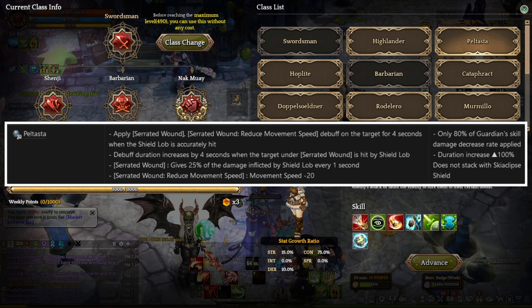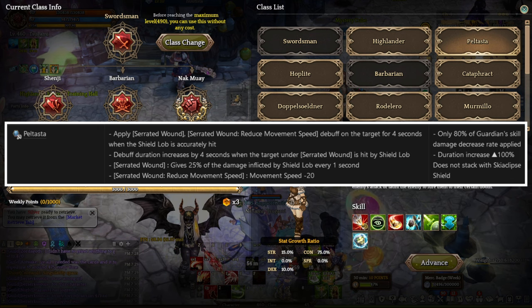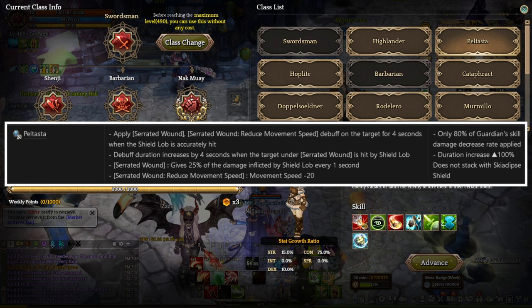This debuff also applies a secondary debuff which increases the target's movement speed penalty by 20%. When the target is under Serrated Wounds and is hit again by Shield Bash, the duration of the debuff increases by 4 seconds. Serrated Wounds gives players 25% of the damage inflicted by Shield Bash every 1 second. At level 4, Peltasta Vibora reduces the damage increase rate of the Fjord skill by 80% and increases the duration by 100%. However, this does not stack with the Serrated Wounds' shield effects.